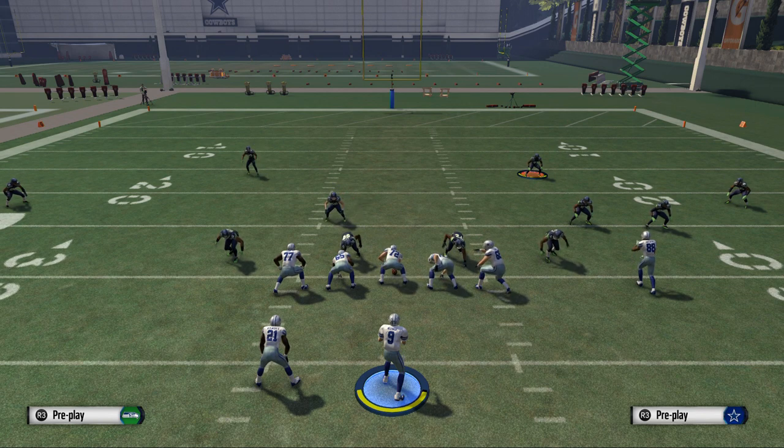Also, for actual play setup, I like something I can run inside zones or halfback draws out of. And in closing, something I can throw quick routes from. In my base play format, I like to have two quick reads — something that works against man and something that works against zone.